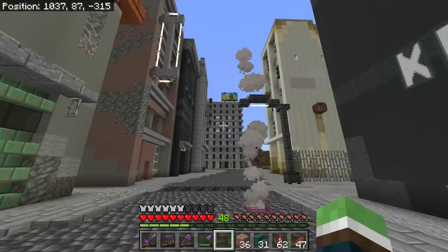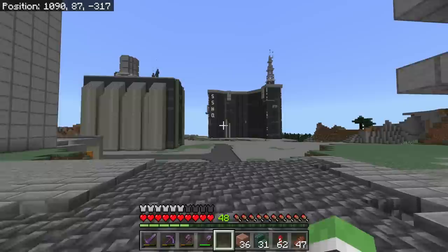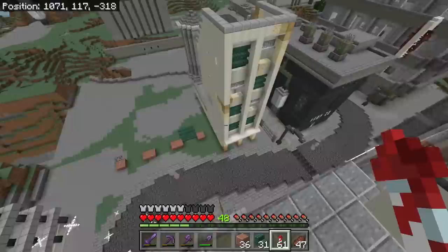Let's make a butcher shop — a butcher shop where I can stow a bunch of cows and get a good food source and probably a leather supply. We need to start adding more automated things in my so-called automated city, and I guess right here is where we'll put it.